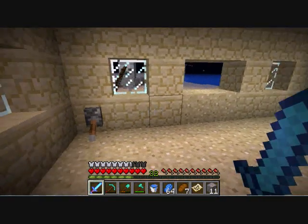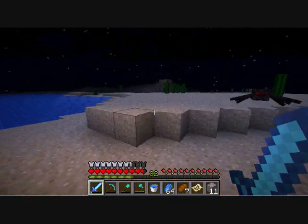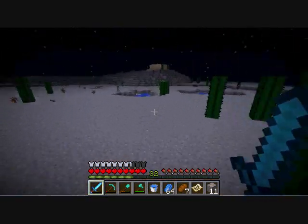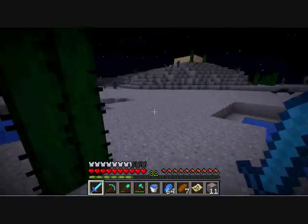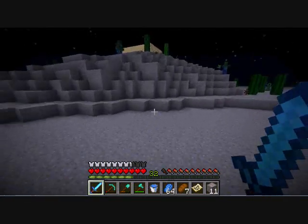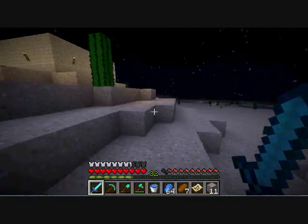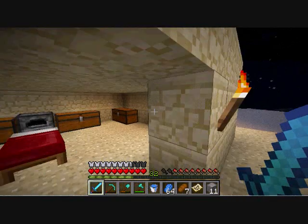I put that on all of my buildings. One time I came out here and there was, I swear to God, an army — at least 20 mobs right in front of that building. So I had to run them through those cactuses, and it was no problem. Because if they were a problem, like spiders or whatever, they all just jumped on the cactuses.